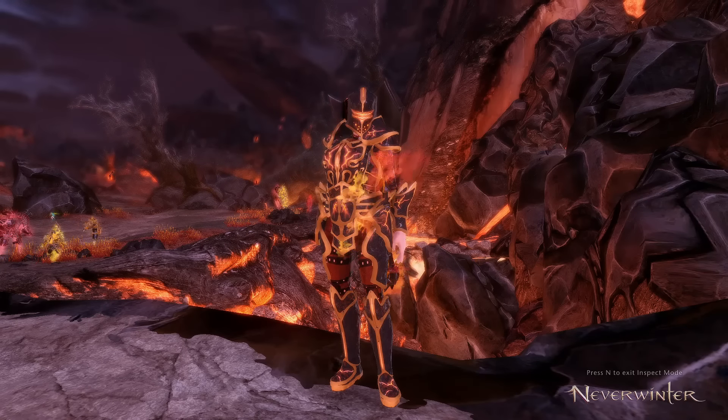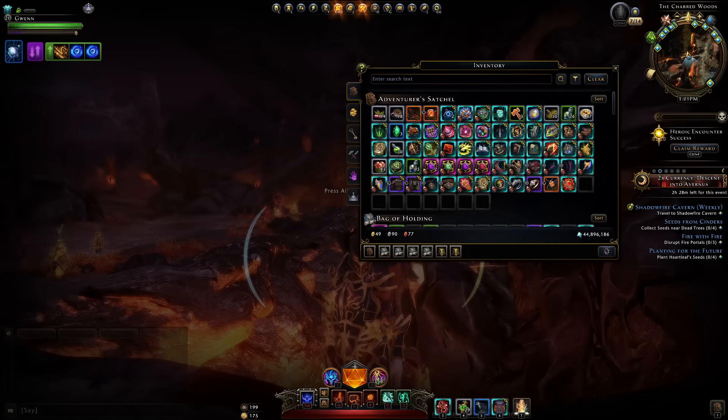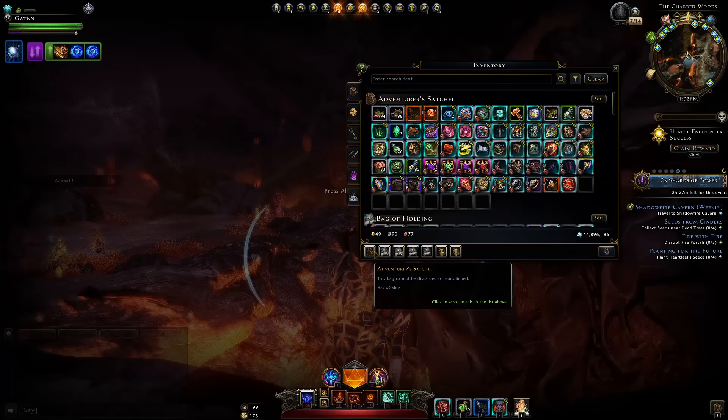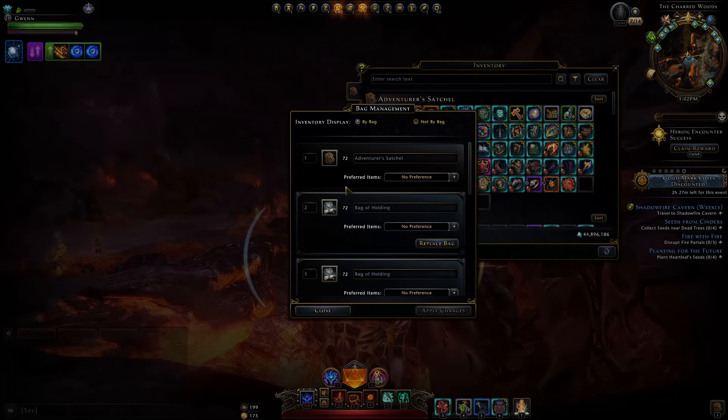Jumping to the quality of life improvements, we can see that our first inventory bag is now going to have 72 slots. That's the maximum capacity of any bag right now in the game, so that's basically a free boost in slots, going from 42 — they didn't update this tooltip yet — to now 72.